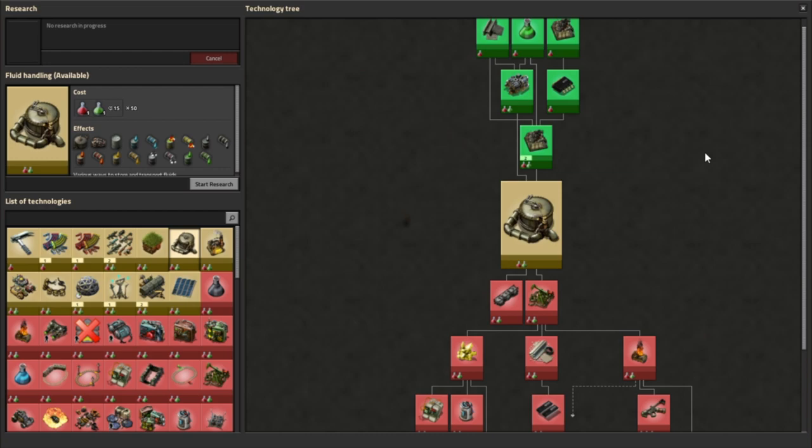The research also unlocks the empty barrel, which can be crafted by hand or in an assembling machine for just one steel plate, and can be used to bottle up various fluids using the recipes shown here. The short version is that using barrels allows you to hold onto fluid items in your inventory, on a belt, or allow logistics bots to move them around your factory.